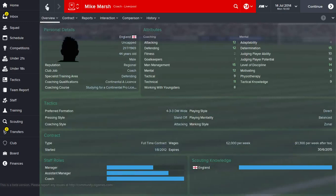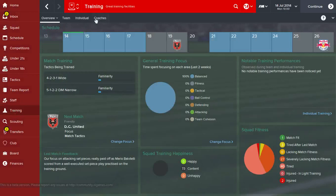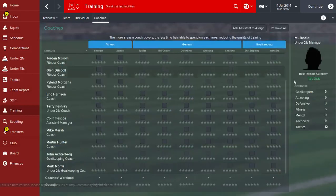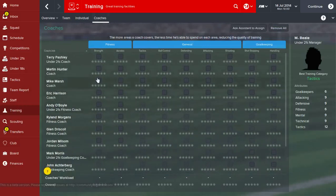So that's the first thing - flick through and have a look at the coaches you've got. Then when you've done that, head over to training. You can see up here it's got overview, team, individual, and coaches. You want to go to coaches - this takes you to the overall coaching screen. If we just order them by their job, you can see our three coaches and all the different categories for coaching.